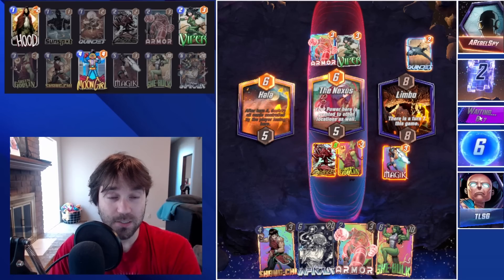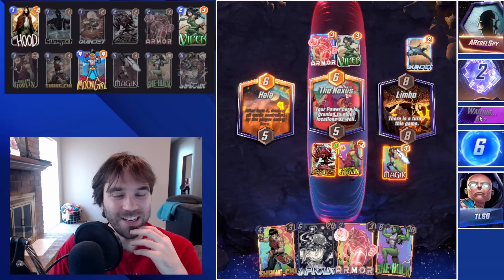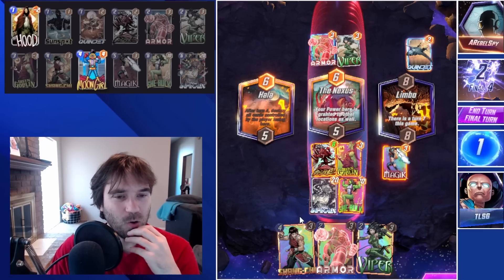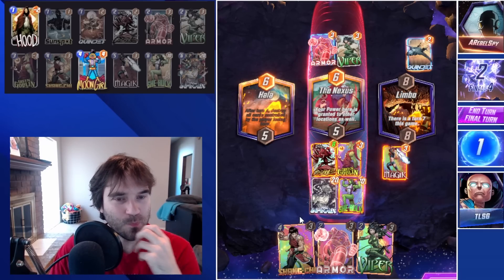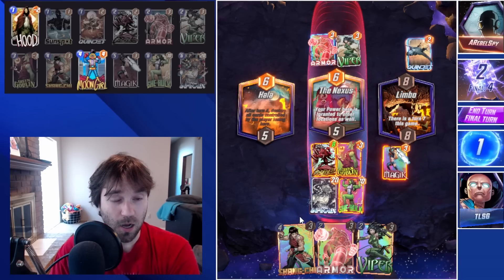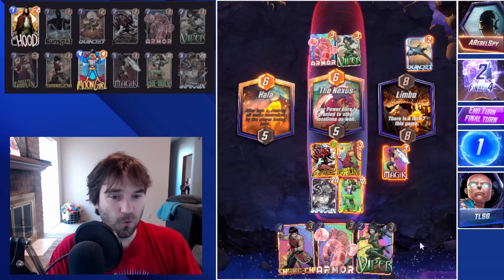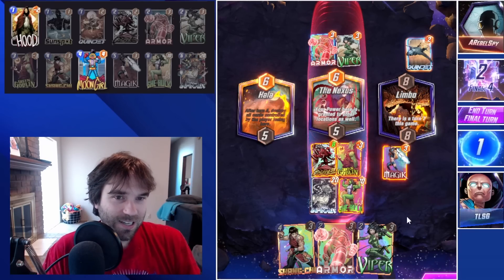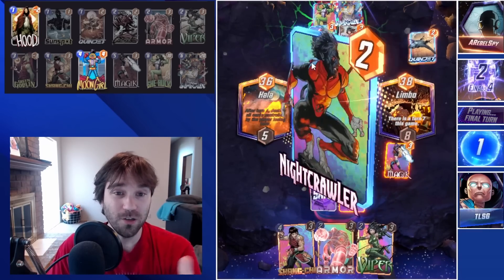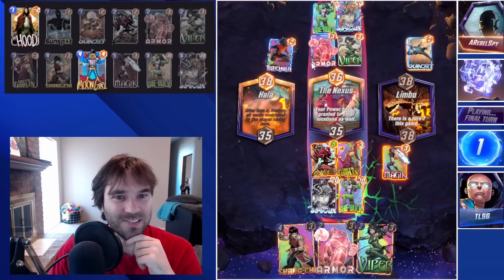Since they already have us outpowered, they would continue to have us outpowered. Their deck is looking very eerily close to the same kind of deck we're running. They skipped as well. I think our only play is to push our power into the Nexus. If they have us beaten by one in the Nexus, we have them beaten by one in Limbo, but they would beat us in Hala — so they win the left and middle locations, and we would win the far right lane. I think they're going to win it, but we're going to let it play out. A very good match — the Infinaut, the She-Hulk, and they actually have a one-cost Nightcrawler to use as well. Very nearly a mirror match.